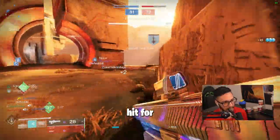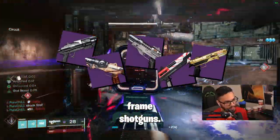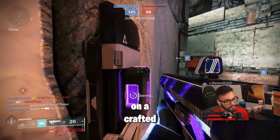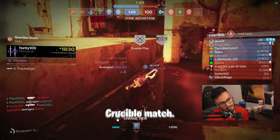Lightweight Frames just got a buff and now can hit for 7 meters. Out of the list of options for Lightweight Frame Shotguns, Wastelander is the best option there is. The perks you want on a crafted Wastelander would be Corkscrew Rifling, Accurized Rounds, Slideshot Enhanced, and Enhanced Opening Shot with a Range Masterwork. Let's go ahead and test this weapon out in a Crucible match.